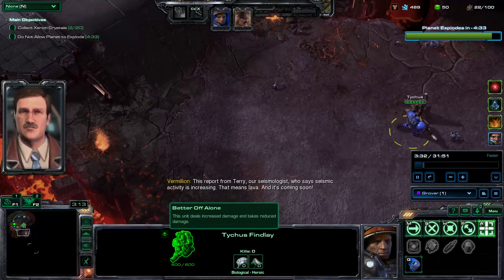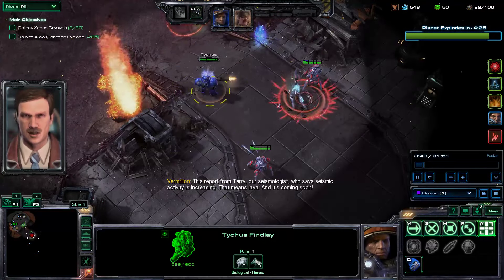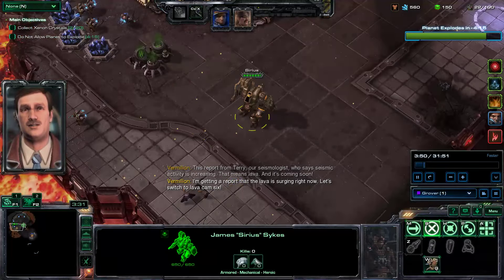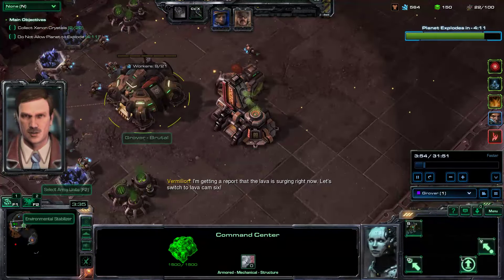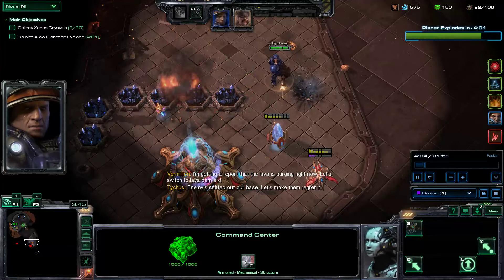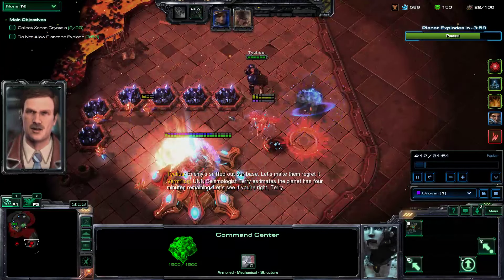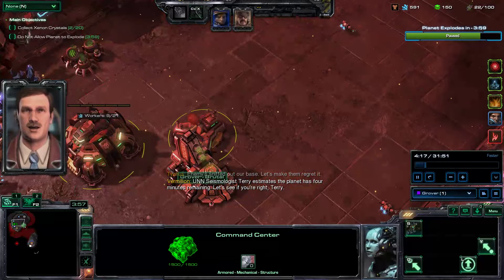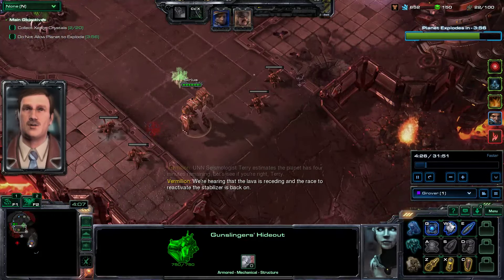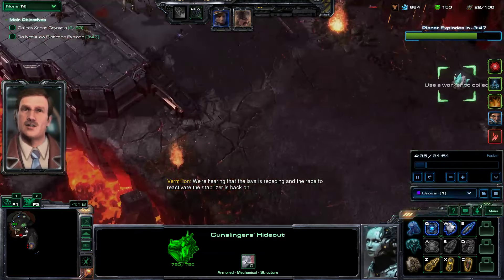Workers only bring back one mineral or one Vespene Gas at a time. You can see the Lone Wolf buff here — 'better off alone.' This also applies to the unit's abilities. So like Tychus and his Shredder Grenade — his Shredder Grenade will do more damage. Warhound's turrets also have damage reduction and do more damage. This allows you to cover multiple zones on the map at once, really easily. He can get unique gear upgrades from his individual buildings, for a high price of minerals and a somewhat low Vespene Gas cost.